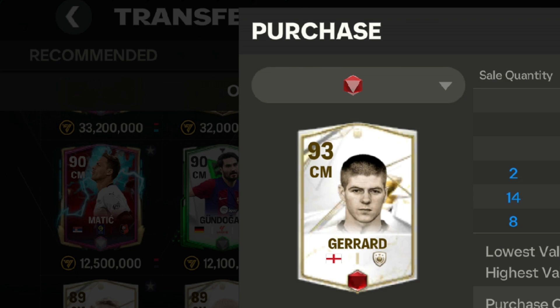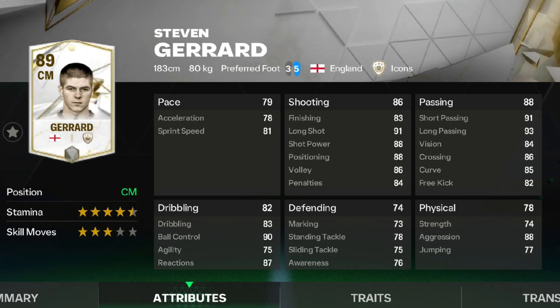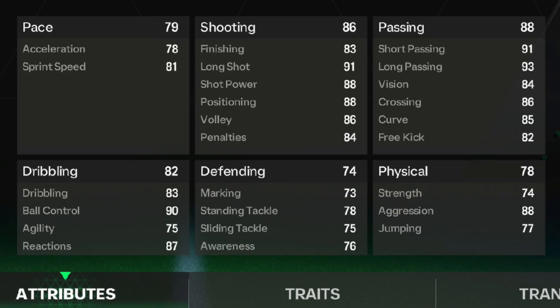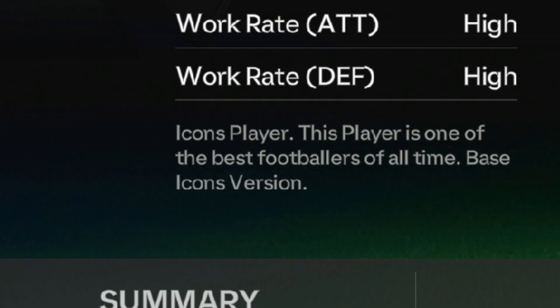Under 30 million coins, I suggest the red version of the Jrard card. I know his price is a little bit higher than 30 million, but trust me he is worth it. He has good shooting, passing, and dribbling with decent pace and physical — you can improve it by upgrading him to 10 or 15 levels. He has long passer and long shot taker traits, and a high attack and defense work rate.